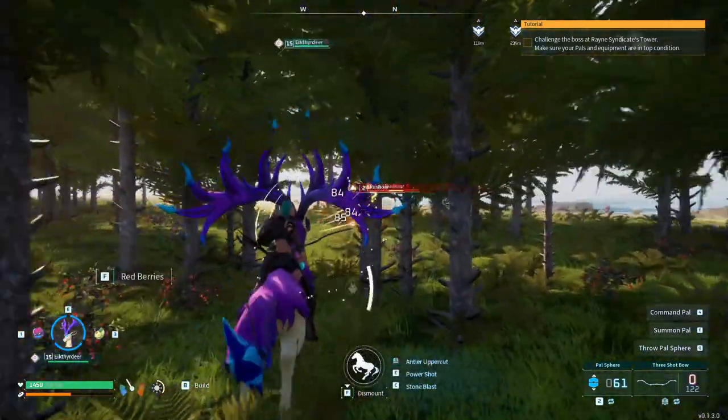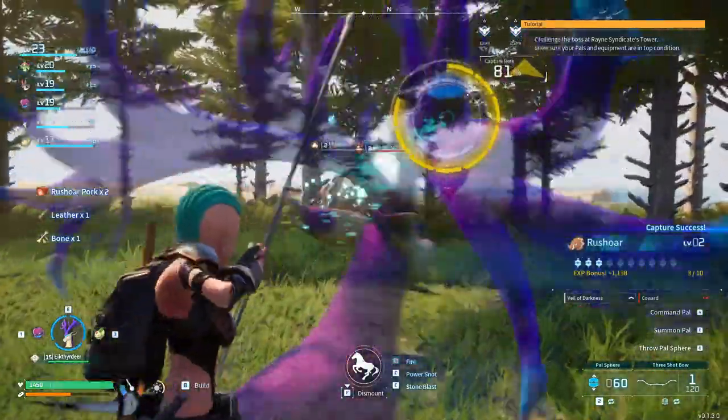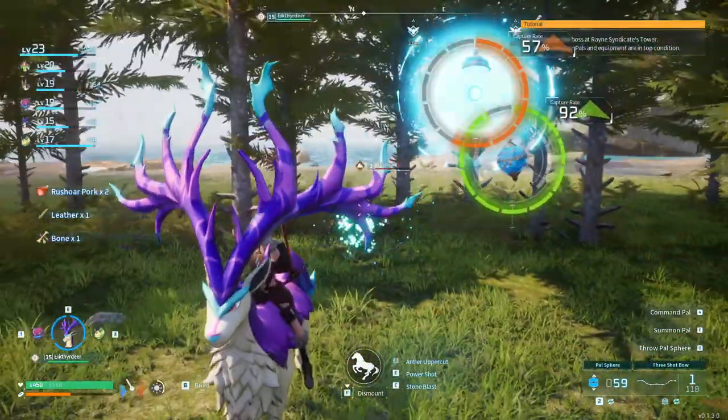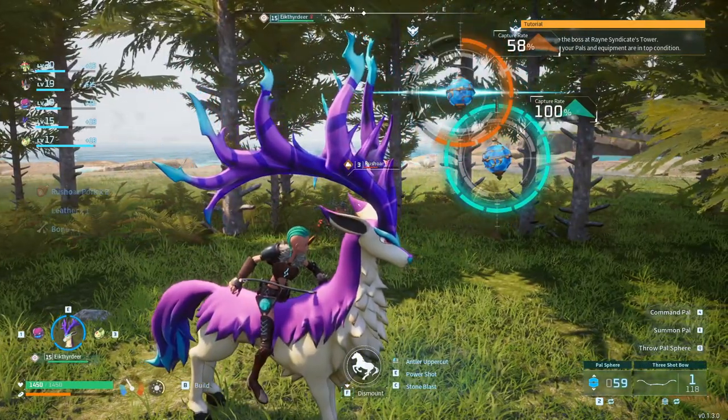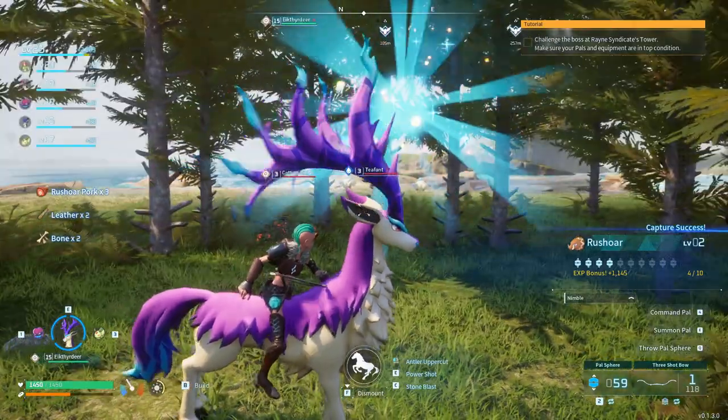I want to show you how you can shoot with your bow while riding on a mount or a pal. If you have your bow equipped, you can hold down the right mouse button and then press the left mouse button to shoot with your bow. Make sure you have your bow selected.